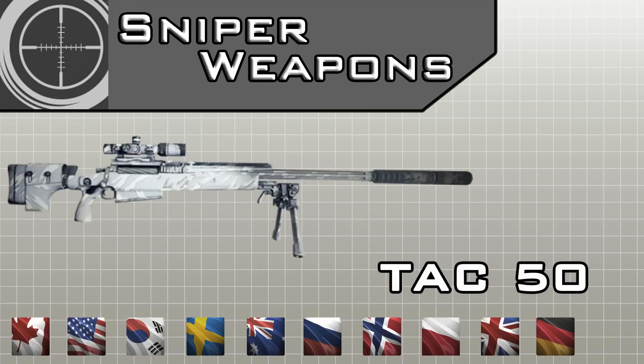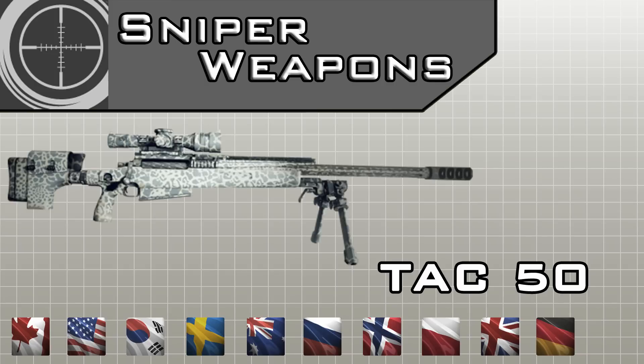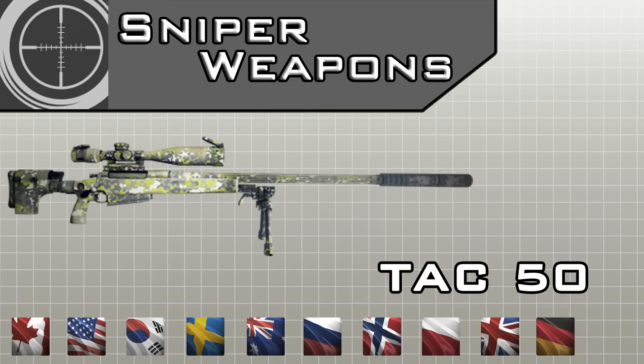The TAC-50 is a little brother of the TAC-300. It's unlocked by 3 special forces worldwide: German, Polish, and Canadian special forces.